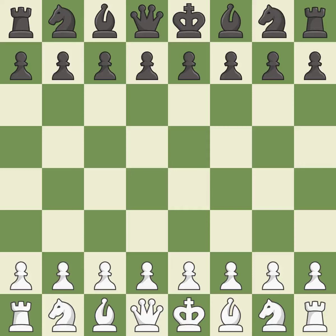Nimzo-Indian Defense, NOA Mainline, 7.Qc2 c5 8.dxc5 Nc6. Balanced — neither player ever had an advantage. That game was pretty competitive. Both players had an amazing opening, an incredible middle game, and incredible precision in the endgame.